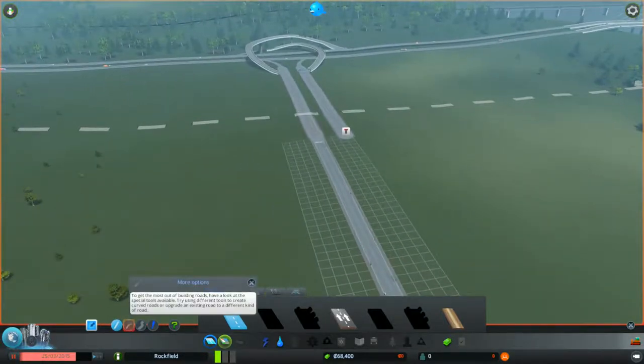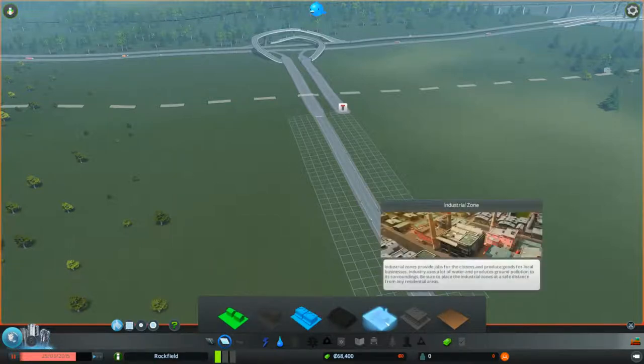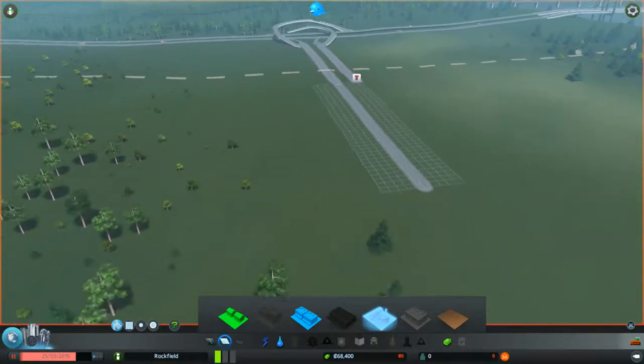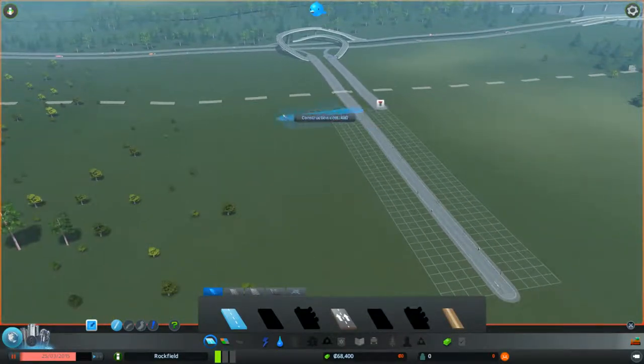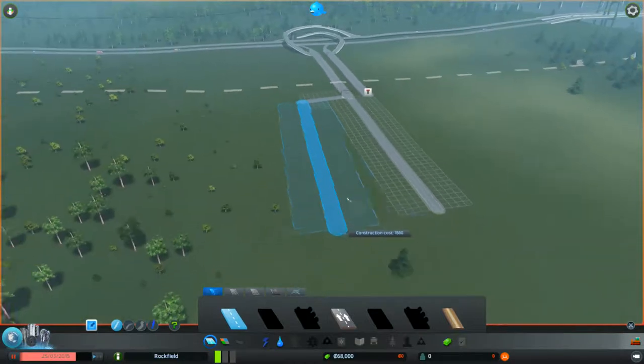It's a grid where you can build houses — a zoning area for residential, business, or industrial zones. There's no strict restriction on how big the zoning can be, but I think the biggest building right now is 5x5. If you look at this guideline, that's eight grid units — actually ten in total, as you can count them out.